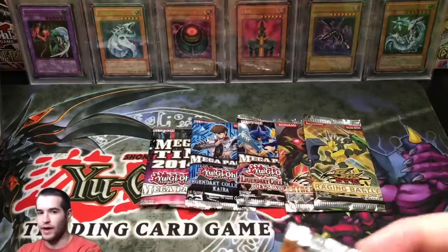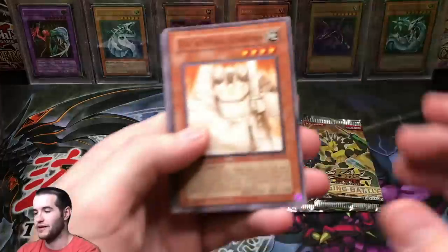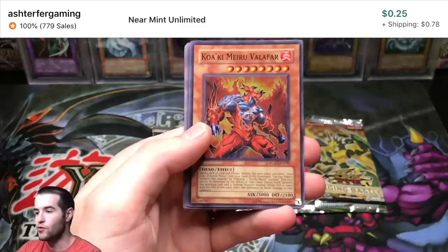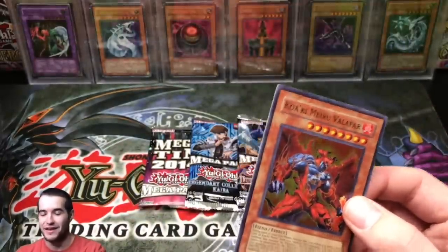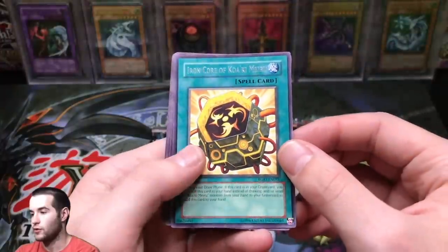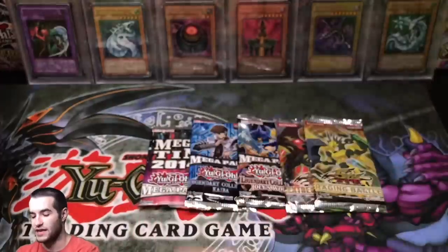Let's do another Raging Battle and hope we can pull an epic card. Maybe we'll get an Evil Thorn Unlimited Common — that'd be pretty nice. Kwakimura Guardian, Blackwing Shura of the Blue Flame, Level Returner, Kwakimura Valafar. We got a foil — Super Rare. Then we got Kwakimura Core, Iron Core of the Kwakimura, Double Tool CD, Ophotonic Bind, Trap Stun, Iron Core Immediate Disposal.